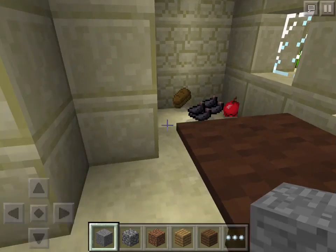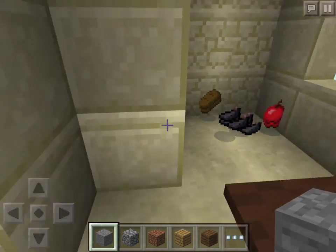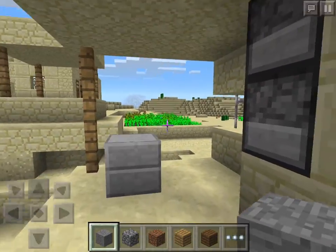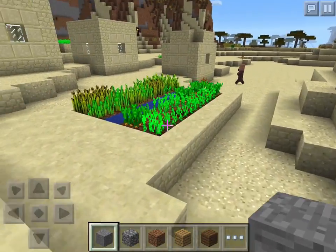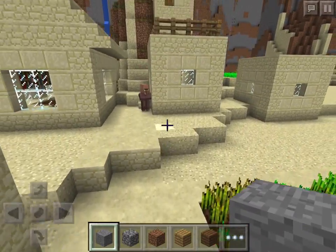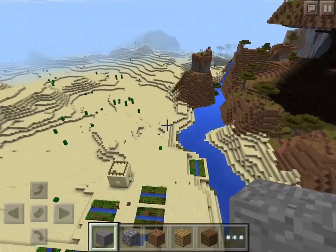We got some ink sacks, which is still the only way you can get them in the game — through these chests. We got some bread and some apples, so a little bit of food to get you started, along with the food in the village. Those ink sacks would be nice if you're looking to do some dyeing. So here it is, the first 0.11 seed that I've thrown out.